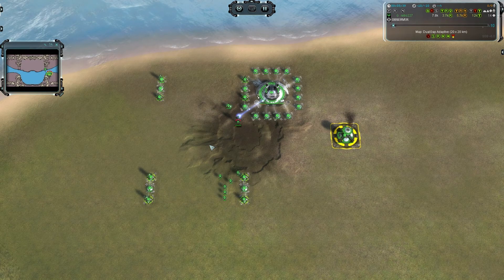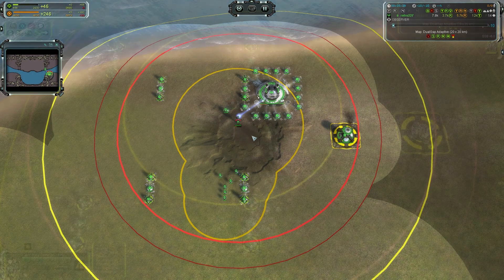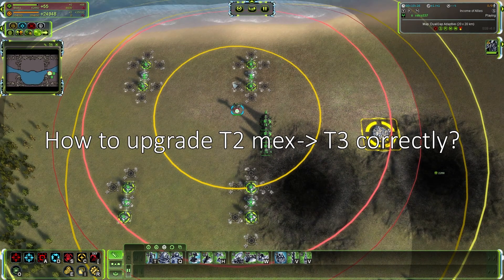If you are not familiar with the basic Eco math of Forged Alliance, you can refer to Heaven's generic Eco tutorial first. Before deciding which step to take first, let's talk about how to upgrade T2 maxes to T3 correctly.